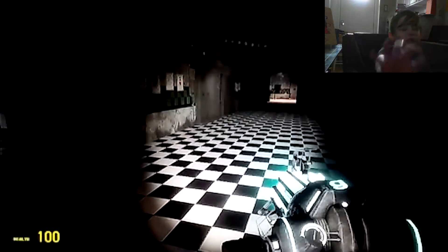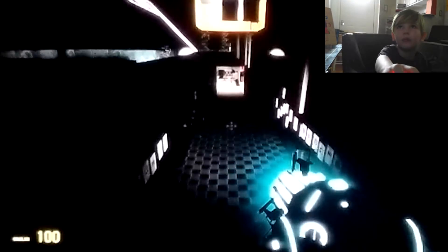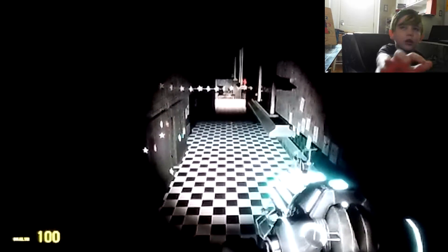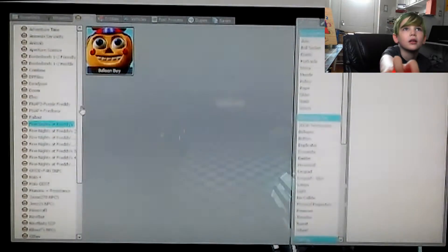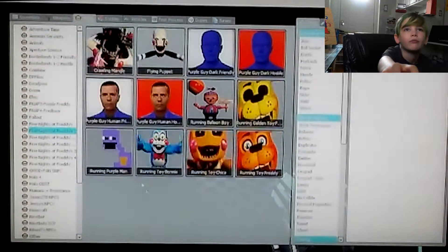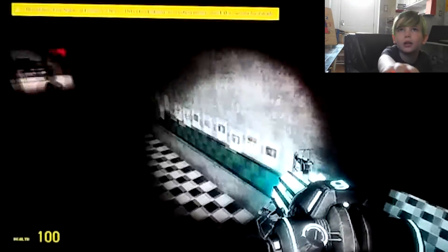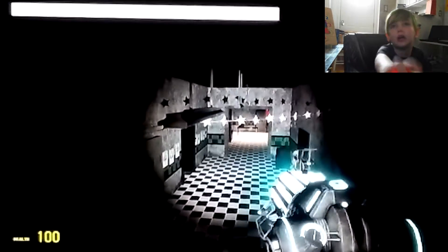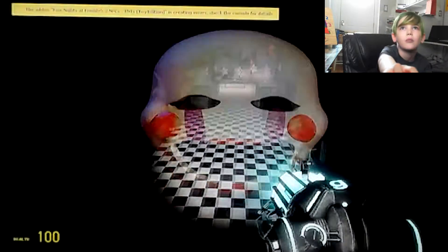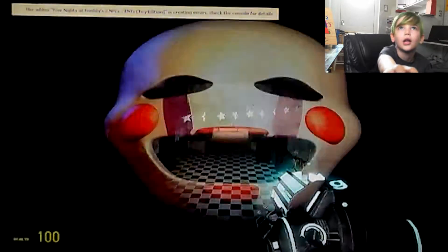I also got some NPCs - I might be scared. Here they are: Five Nights at Freddy's. And I'm a purple guy. Why are they moving? I don't want them moving. I know you can teleport. I do not like that.